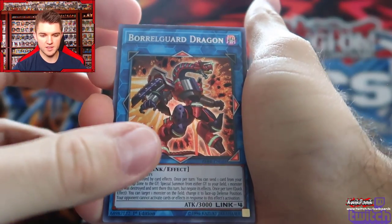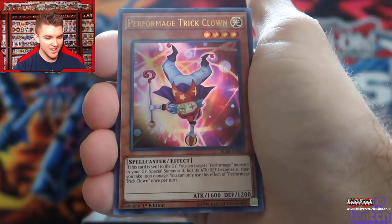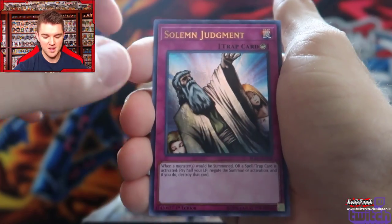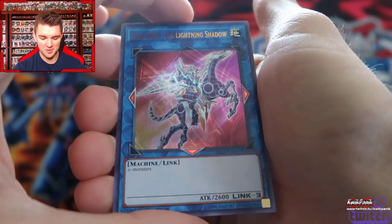When they first announced this set and were giving spoilers, I thought it was Boralode — and I was like, sweet, a new Solemn Judgment. But if you know me, I love Super Rares, so I'm going to keep my Super Rare Solemn Judgment. TG Wonder Magician and Gaia Saber — I don't even know if I ever picked one of those up. But TGs, man, that takes me back.